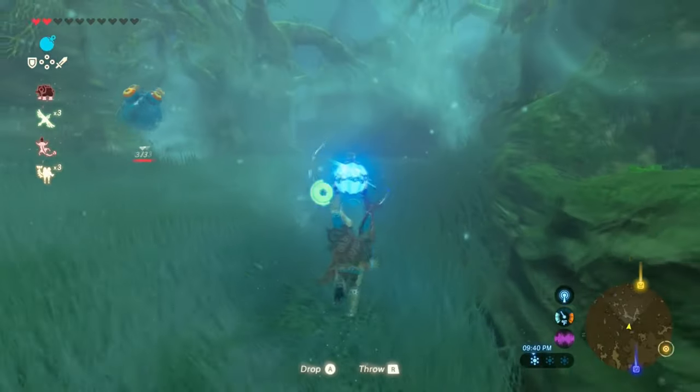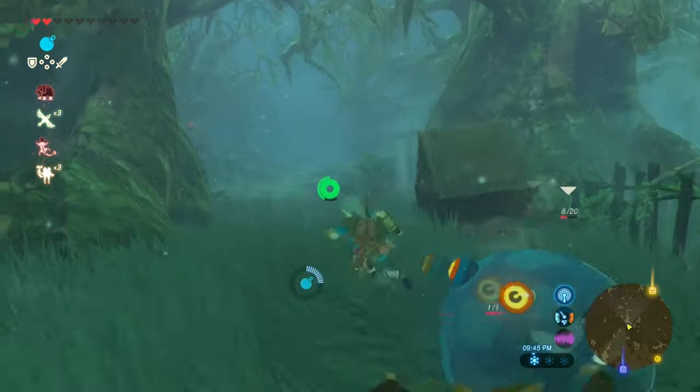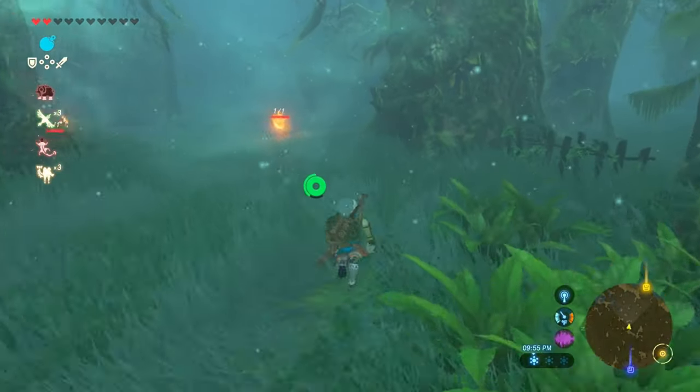Once you reach these crates, use your bombs to destroy them — it's really easy using bombs. Then just keep walking up the path until you reach the swampy area.